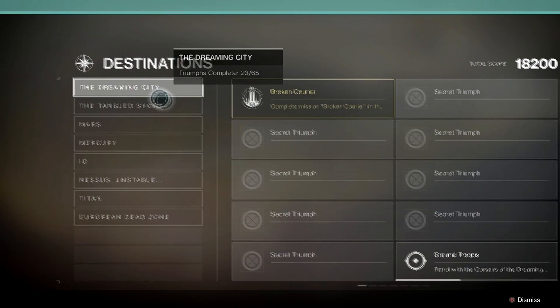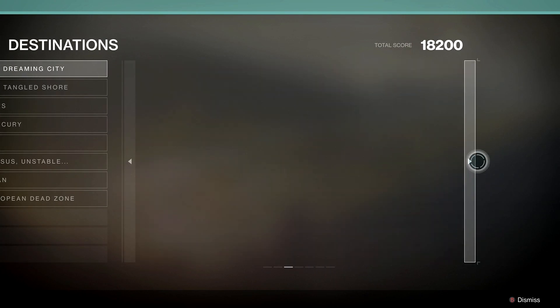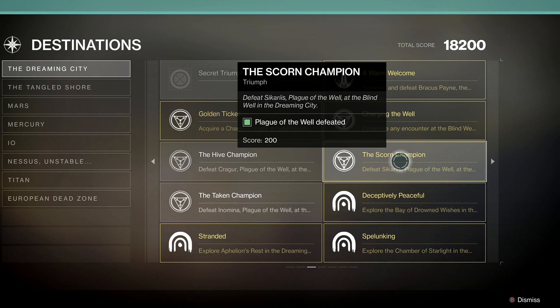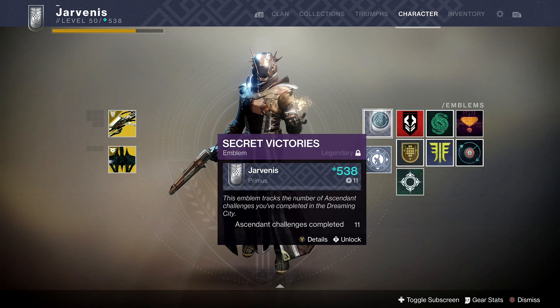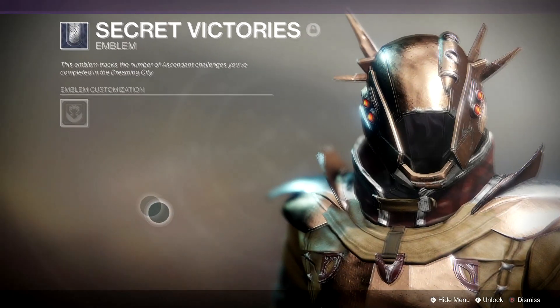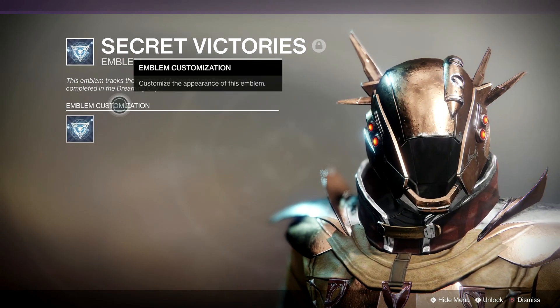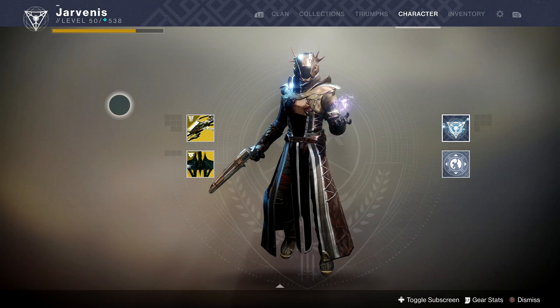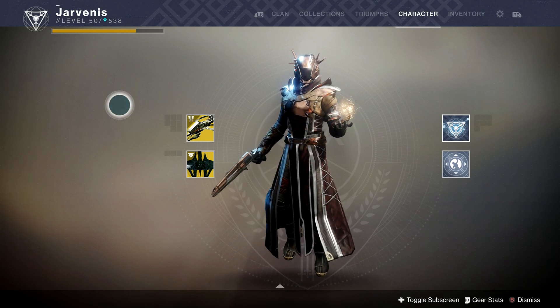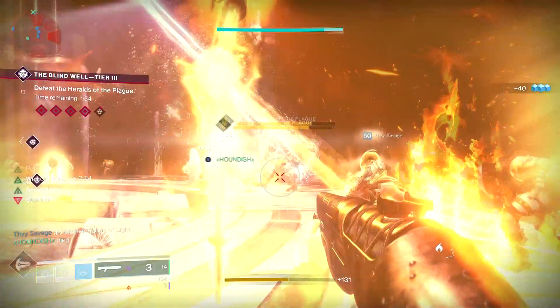By completing the Blind Well on Heroic you get a triumph which shows up in your book as defeating one of the plagues of the world - the Scorn champion. Alongside that you also get rewards; one currently obtainable is the Secret Victories emblem, you unlock a variant called 'Drink at the Well' for completing one, and there's another variant for completing all three time trials, which will unlock on a week-by-week rotation with a different boss each week.